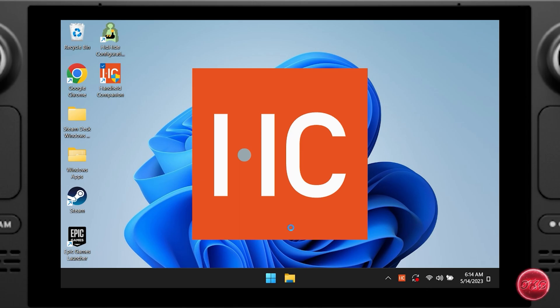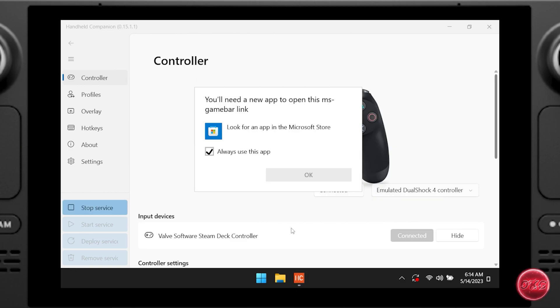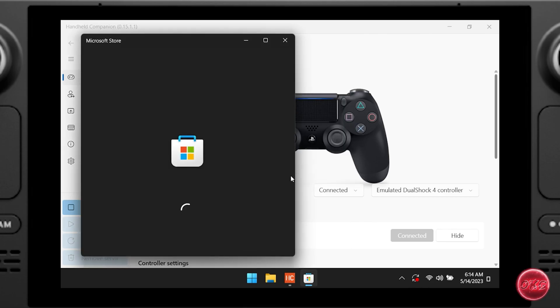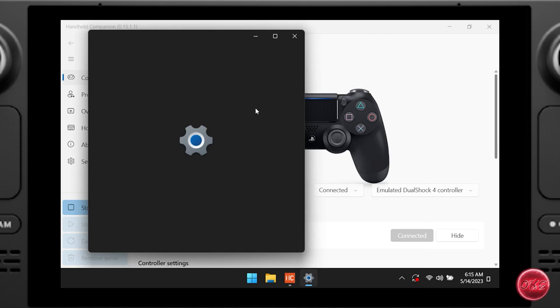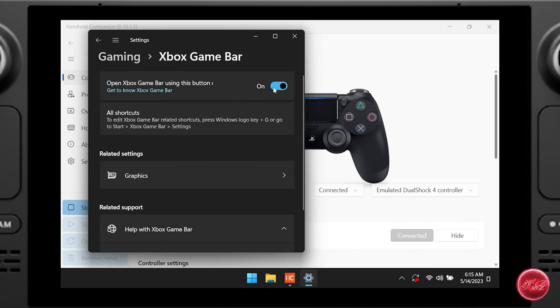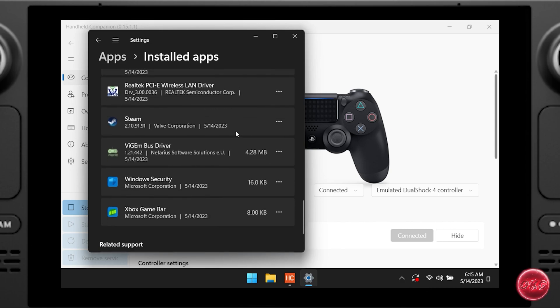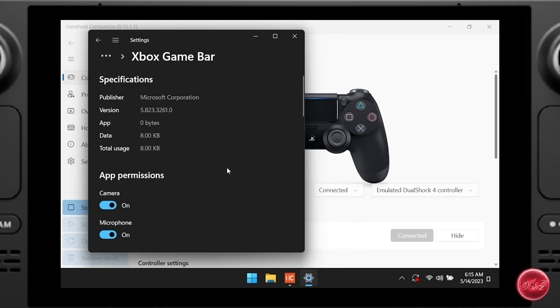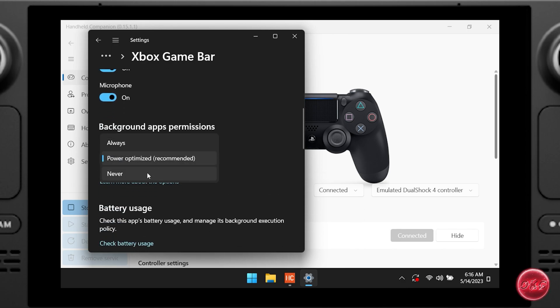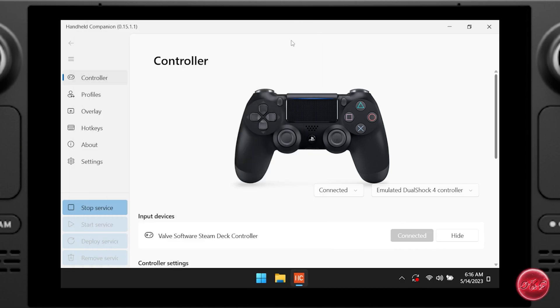Before we hop into Handheld Companion, I have to show you how to disable Xbox Game Bar. When launching HC you may see a pop-up — it has something to do with Xbox Game Bar and it can be quite annoying. To prevent this, you first need to update Xbox Game Bar in the Microsoft Store. Once updated, go into Settings, click the hamburger icon, scroll down and click on Gaming, then toggle Xbox Game Bar to off. Next, click on Apps, then Installed Apps, find Xbox Game Bar in the list, click the three dots, select Advanced Options, change background permissions to Never, then scroll down and click Terminate. This ensures Xbox Game Bar isn't running in the background.